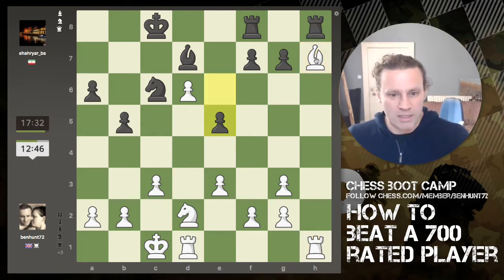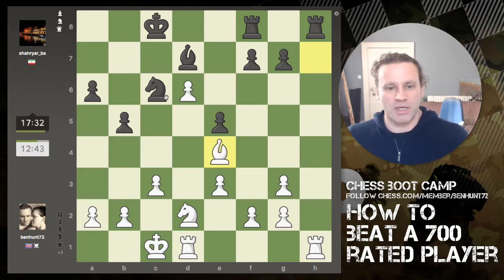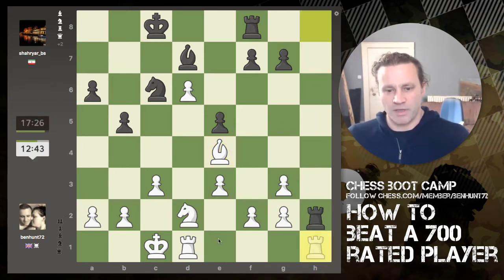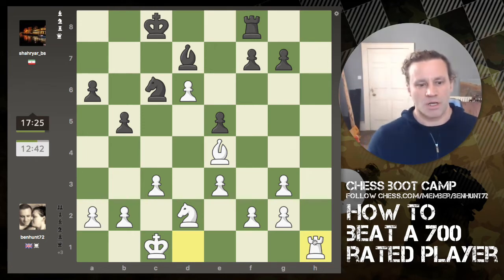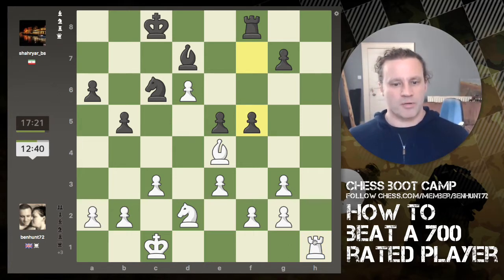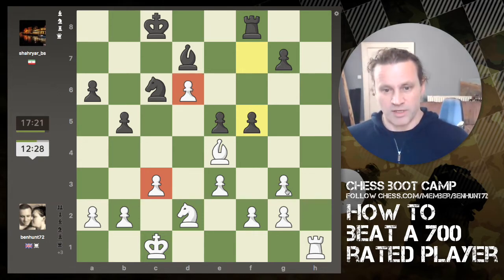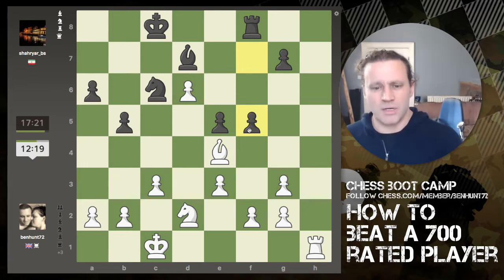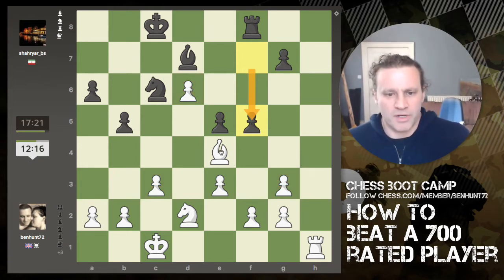Fortunately my rook is defended, so this bishop isn't pinned — it can move away quite happily. I'm going to move it to here where it's looking at the knight, and now we've got a face-off with rooks. If he captures I recapture, and now I'm three pawns in front. We've got one, two extra pawns here, and I have a kind of extra one on the g-file, but that's a doubled pawn so it's not worth quite the same. Now f5 is attacking the bishop.